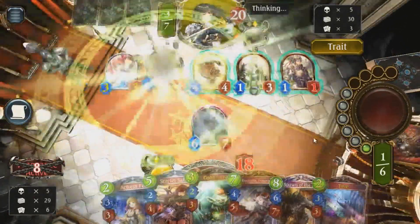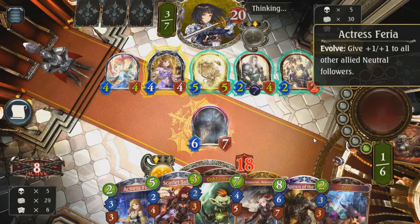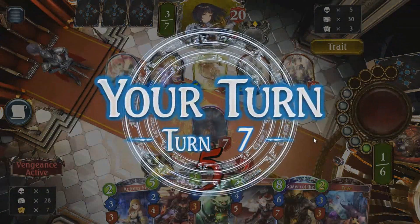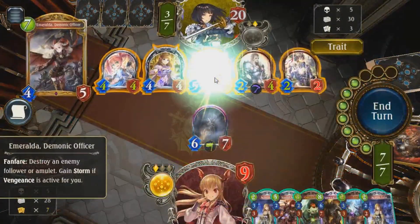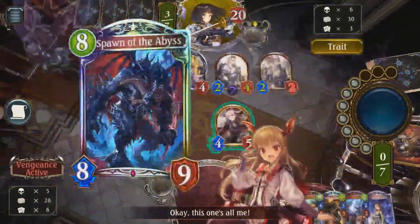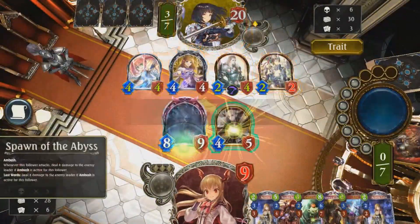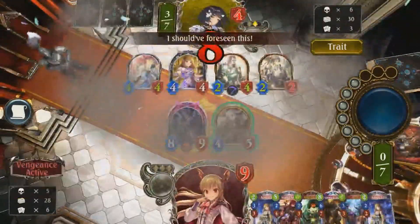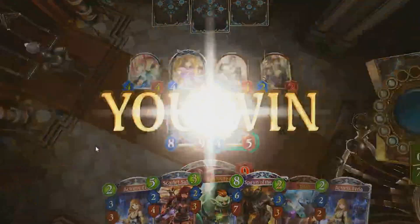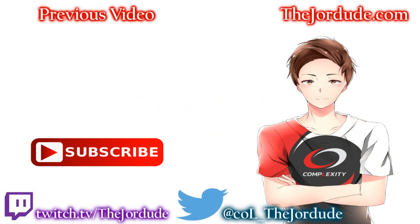That's a full board — will he play around the Vengeance? Oh, he didn't respect the Vengeance. That's when you get punished — it's like what I was saying earlier. If you don't respect it and they try to protect it with just a ward, you get punished by Emeralda. That's an OTK guys!